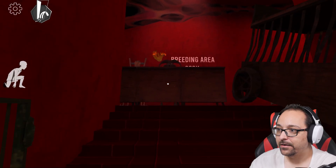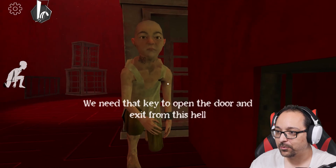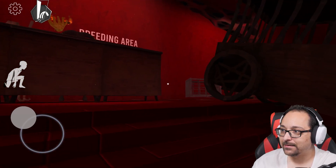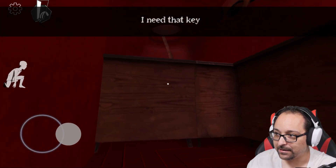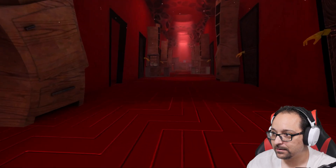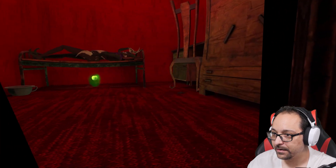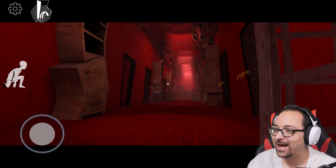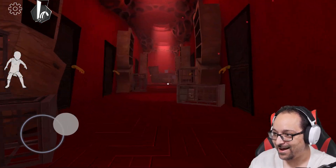Breeding area — okay, the key is in the hand. Requires a screwdriver to open it. Hey buddy — six, eight, nine, that's his name. I need that key — how do I get it? I'm gonna have to distract him somehow. He's chasing me! It kind of told me where I'm supposed to go — all the way to the end of the hallway. Stop throwing up, please.